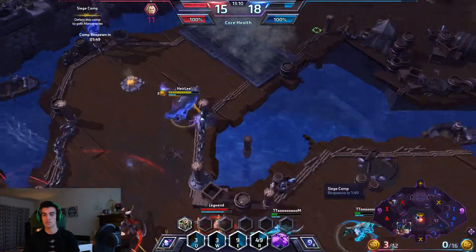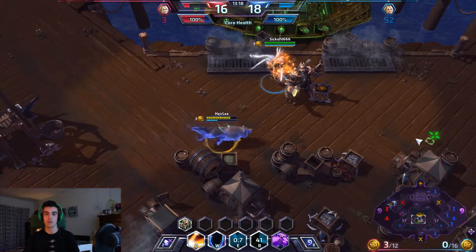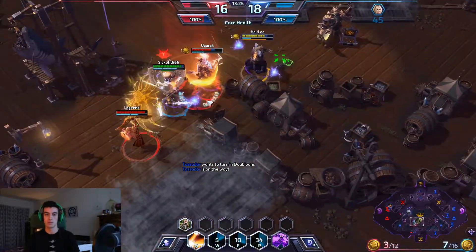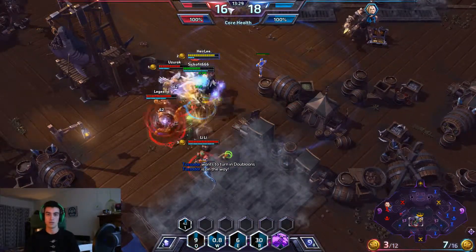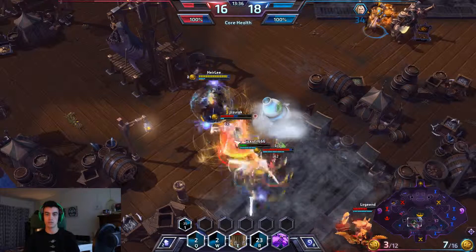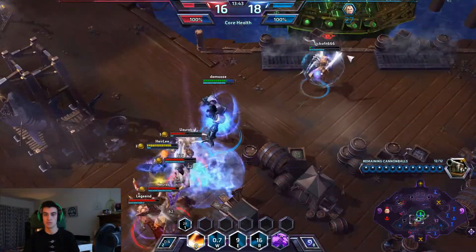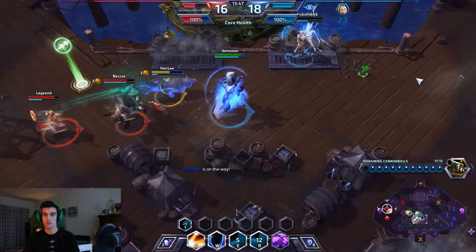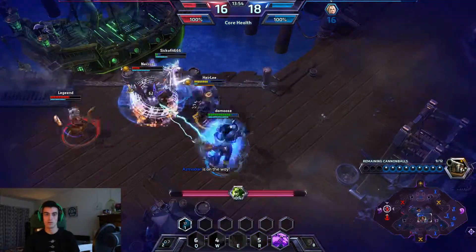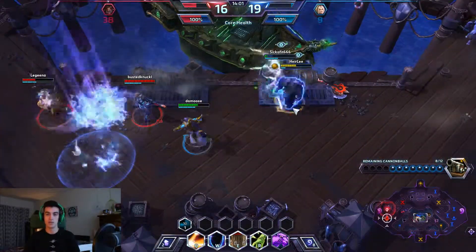We're gonna make it out of this and I think we've saved Nova — that's really nice. We tried our absolute best to save her there. We're doing some work with Tyrael. We don't have our totem up though and I don't have the mana. Last second we get off that heal and that shield and we're able to save our teammates.